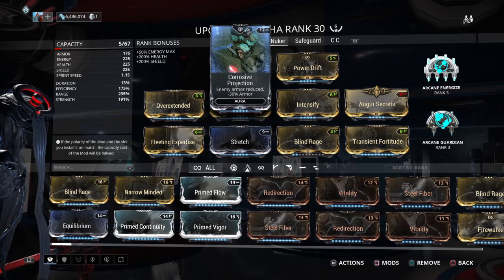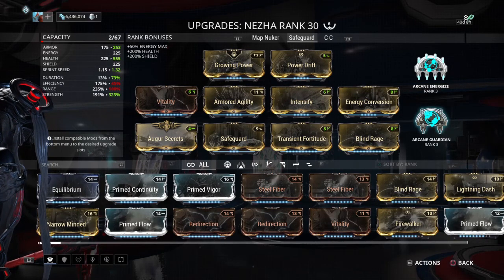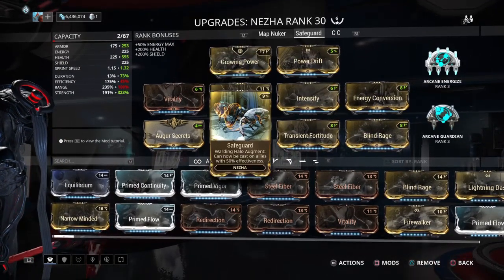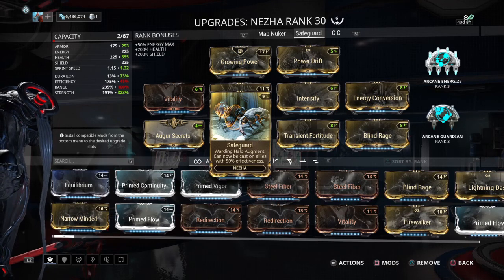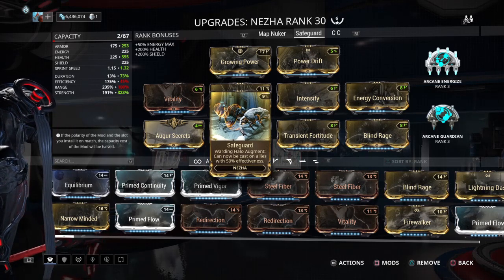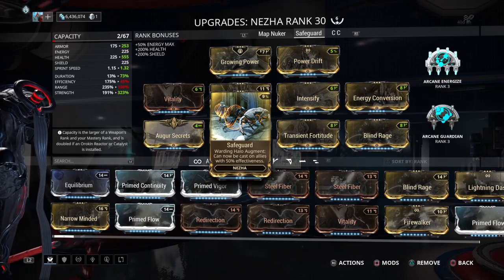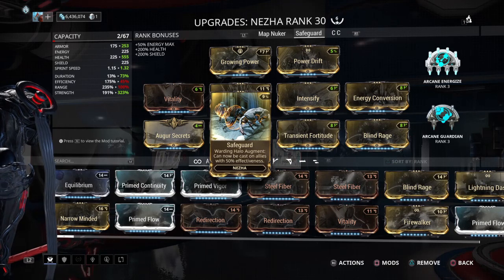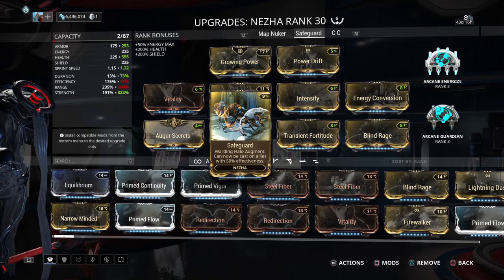Then you have the Safety Guard build. With Guardian you have more armor, and with strength you have more strength of course — combine those together with the Safety Guard augment. When you cast Warding Halo you'll get somewhere around 12,000 to 14,000 damage resistance, because Guardian adds a solid 600 armor. Half of that resistance goes to your allies, their pets, defense targets, and so on — very handy.